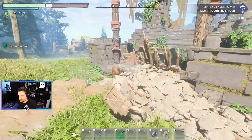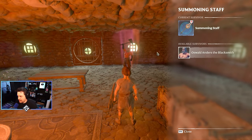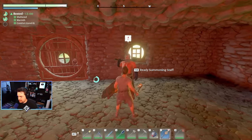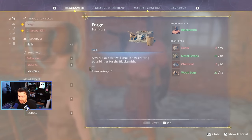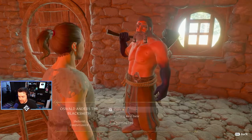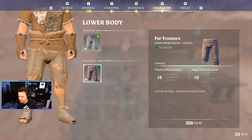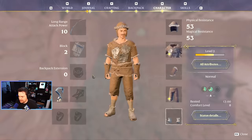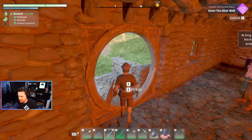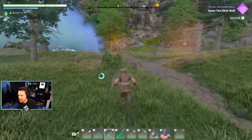Damage elixir — nice. This dude's jacked. I didn't get to craft the boots. Dang, my guy is good looking.